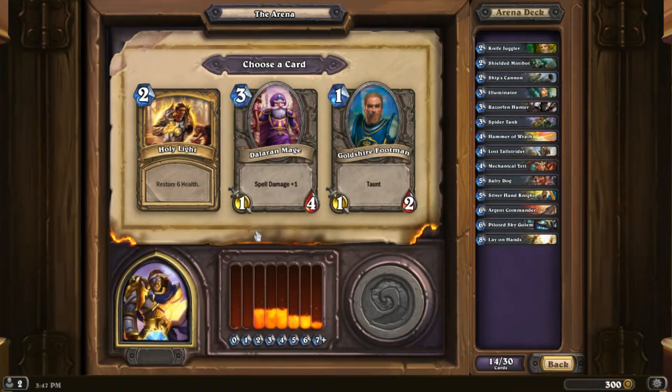Holy Light? No. Dalaran Mage? No. Gold Foil Footman? No. I don't want any of these — I guess Dalaran Mage.